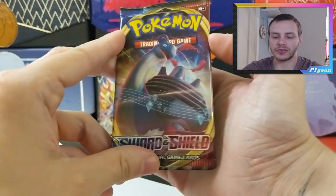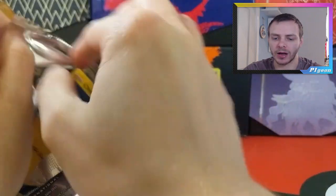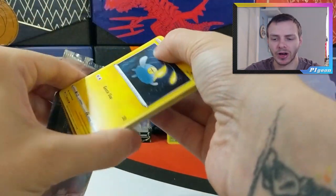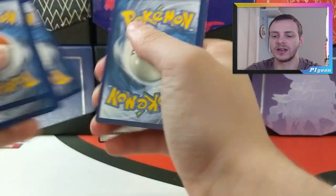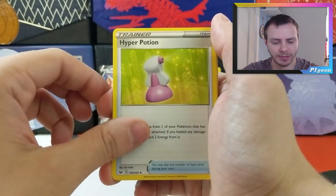Right, now on to some Sword and Shield. Some amazing cards in this set — we've got Lapras, Snorlax, the Full Art Marnie, the Full Art Professor's Research, some great, great cards. So let's see. One day we'll hit one of these big chase cards in a video and I'll be so happy.